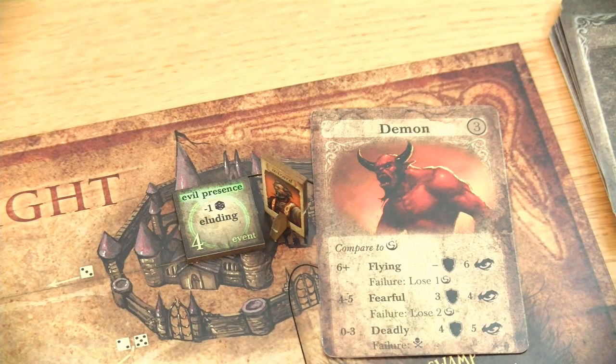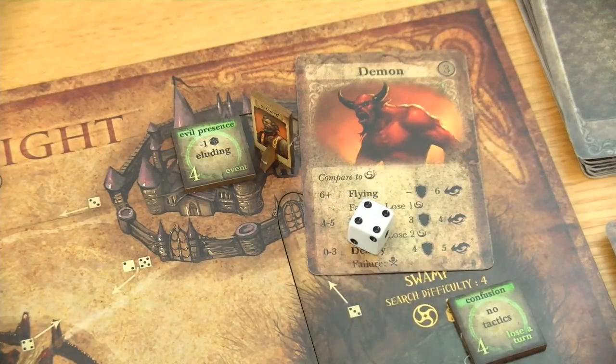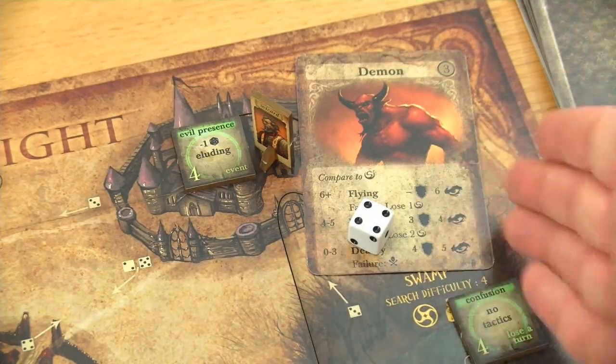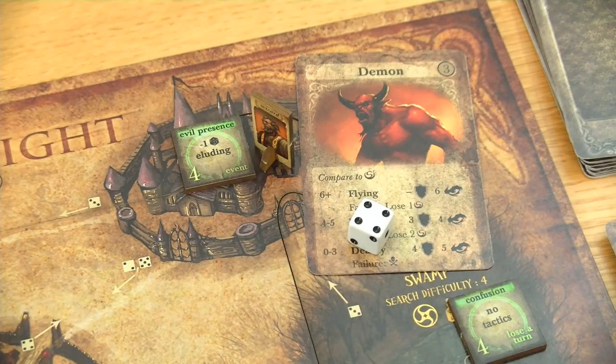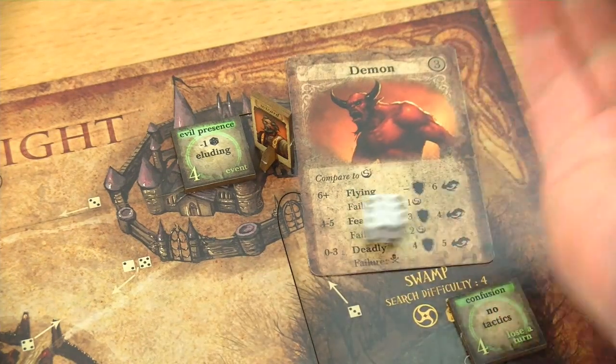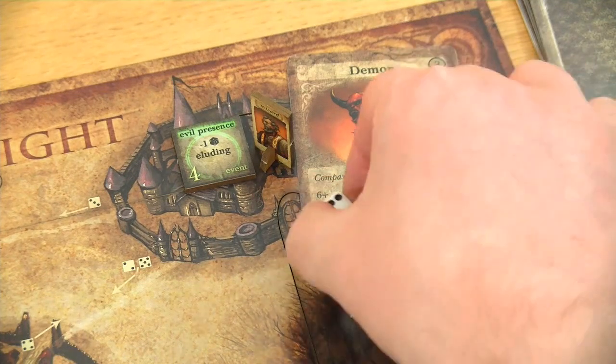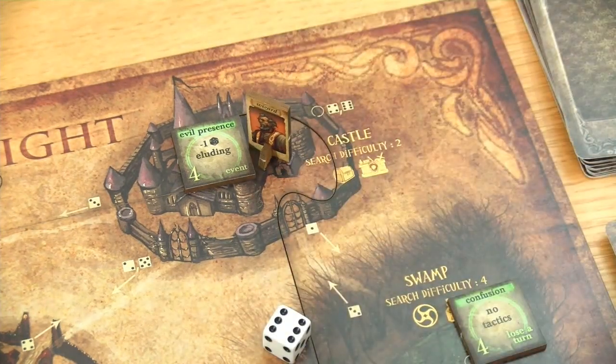I think we will definitely give it a try. The wizard could use his lightning strike, but I think that's not necessary, so he will just roll one die. For fighting and for eluding we are only allowed to roll one die, so we will definitely fight it - it's easier. We need at least a 3 here. And this time he is doing much better, so this demon is not really a problem for the wizard.